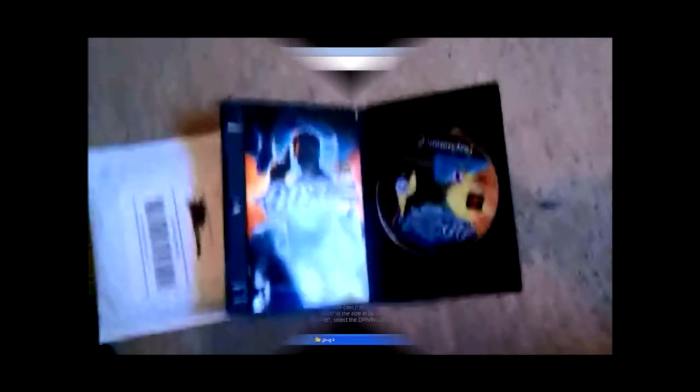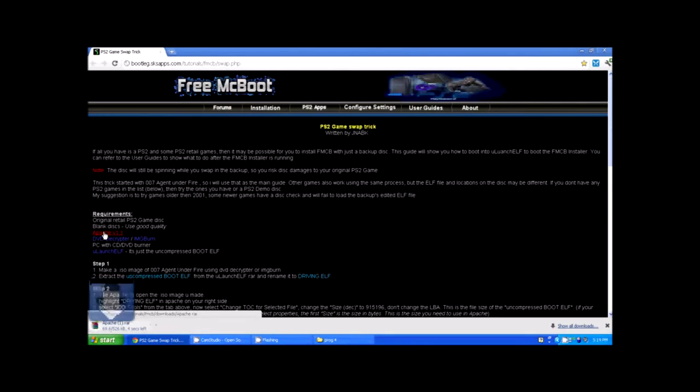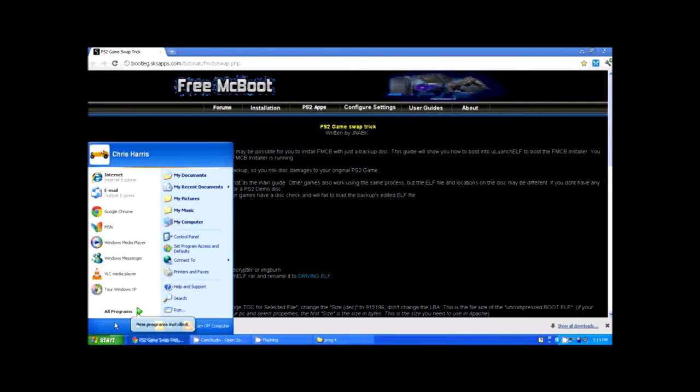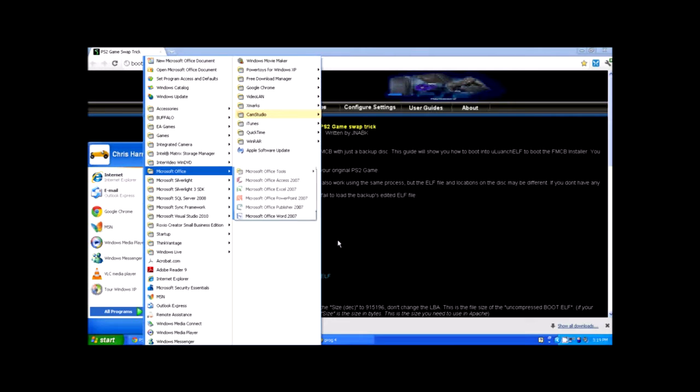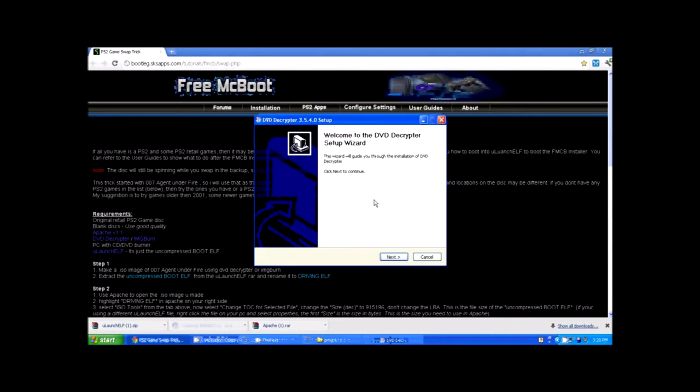I'm going to go ahead and show y'all how to do this. First, go to the link in the description and download these three files: Apache, DVD Decryptor — or Image Burn, you can use whichever one you want — and uLaunchELF. I already have DVD Decryptor on this machine... actually no, I don't, so I'll grab that too.